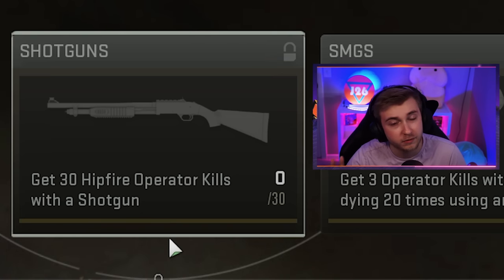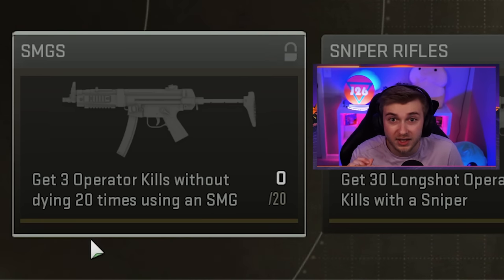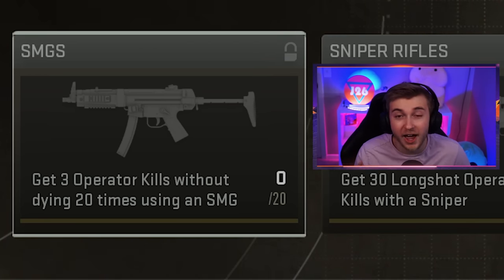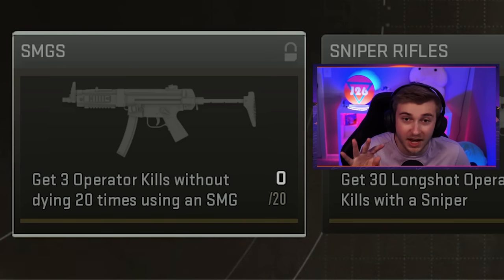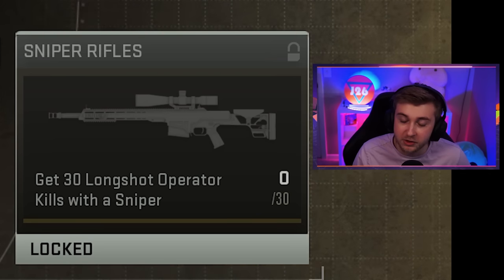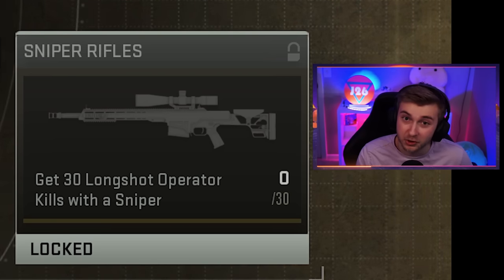For shotguns, we need 30 hip fire kills — should be pretty easy. For SMGs, we need to get three kills without dying 20 times, which is pretty crazy compared to the rest. And for sniper rifles, we have to do more long shots — 30 of them this time.